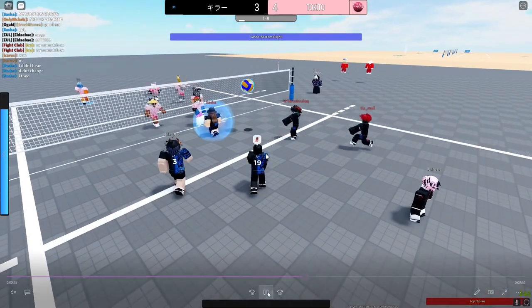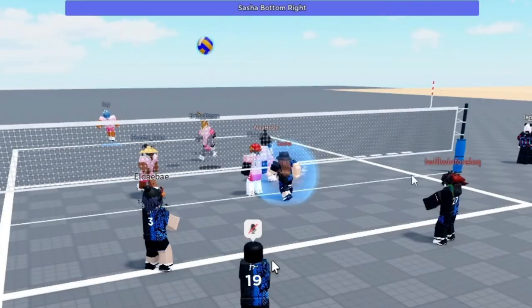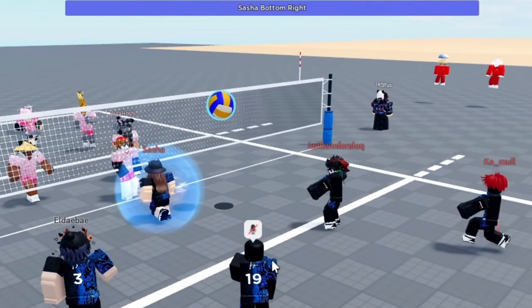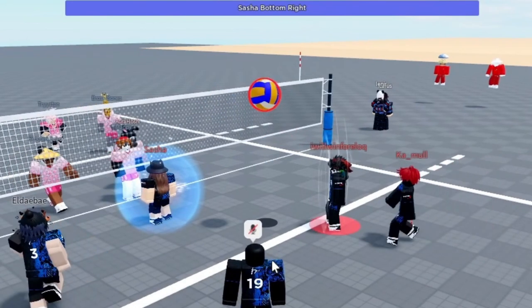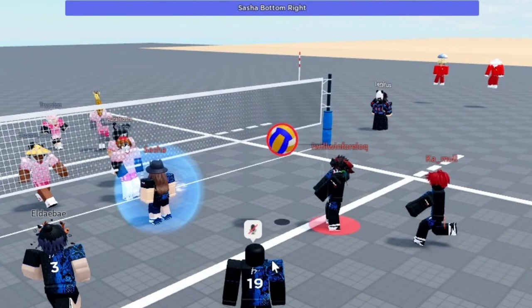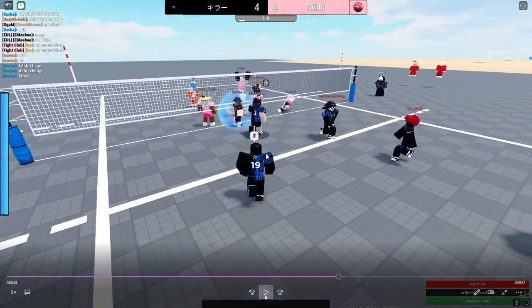Here's another example of a serve receive. This is my guy drip milk — he has his right click out already and the ball comes towards him. He predicts where the ball is going to land, it comes right to him. He holds his left click for a bit before releasing it, and the ball goes up perfectly to the setter.